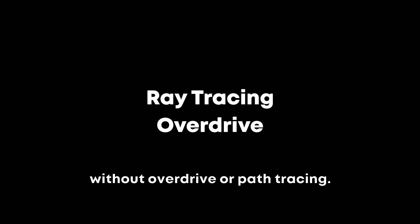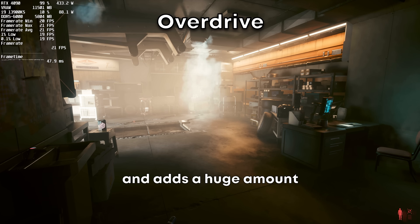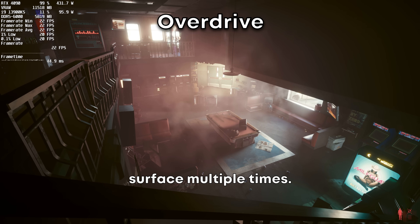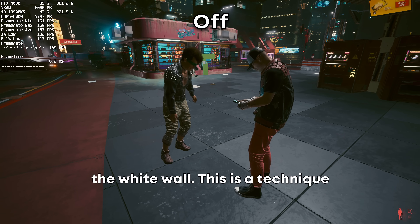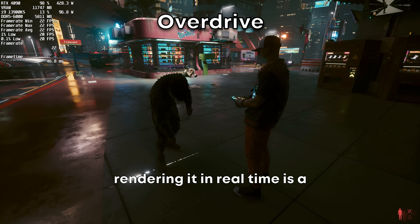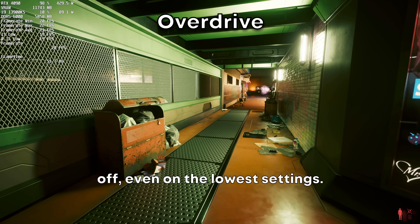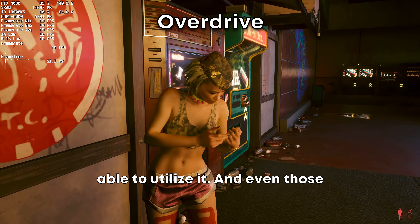It wouldn't be a Cyberpunk video without overdrive or path tracing. Path tracing combines all the ray tracing settings together and adds a huge amount more bounces and rays, leaving you with extremely accurate lighting where each source casts its own color and shadow, and each light bounces realistically off each surface multiple times. With the best GPU available today you will get an average of 22 fps in 4K with DLSS off, even on the lowest settings. This is why they call it a tech preview instead of an actual feature, since so few people will be able to utilize it.